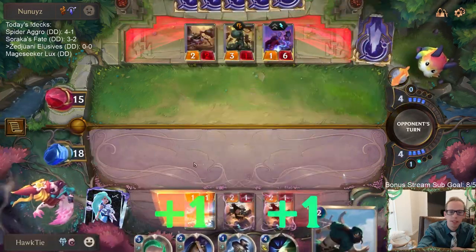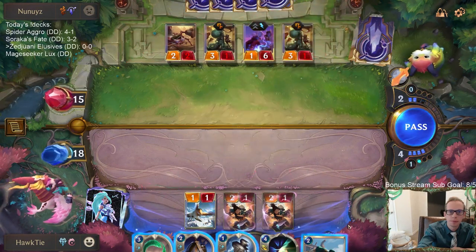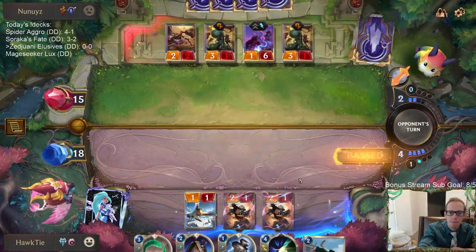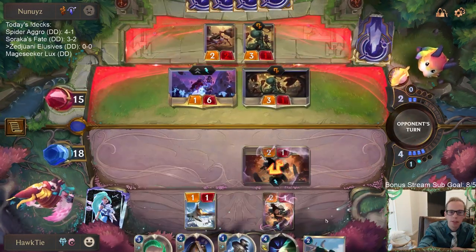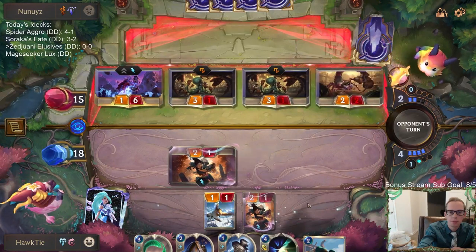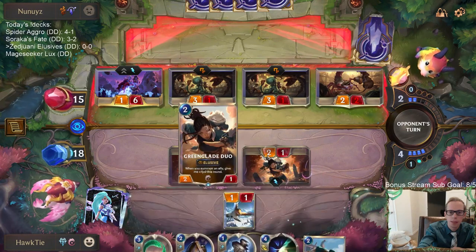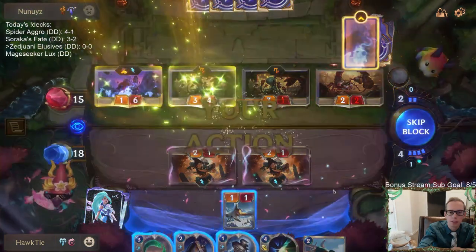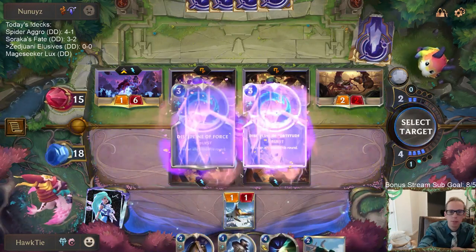I would have had Shared Spoils this turn if I didn't Omen Hawk. Wow, they were going to save both of our Greenglade Duos. Next turn do the whole Navori Conspirator thing... actually, I can't save both — I can only save one. The Elixir of Iron doesn't save it, so maybe I should have bounced with Navori Conspirator.